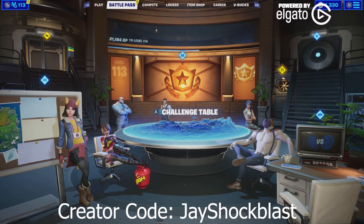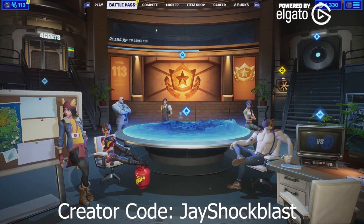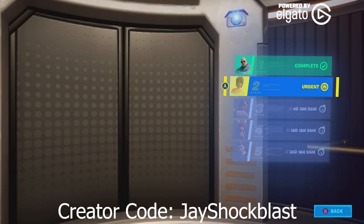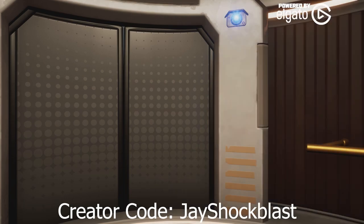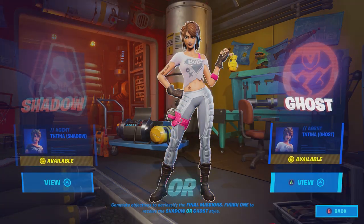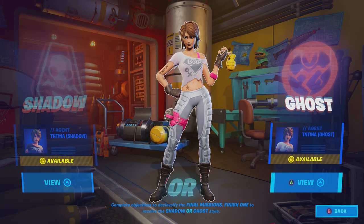What's happening everyone, JShockBlast here. Check it out — we are in the Battle Pass room and as you can see up here under Agents, we've got TNT with an urgent message for me. So we're going to go in here and as we click on her, we now have the option to choose between Ghost and Shadow.